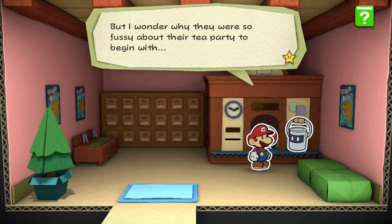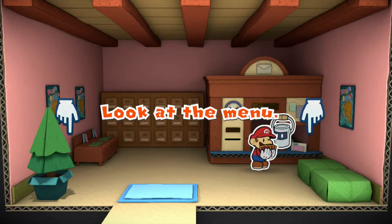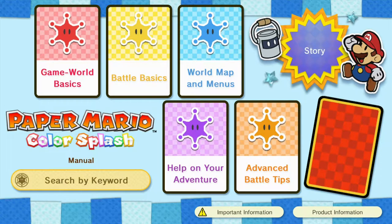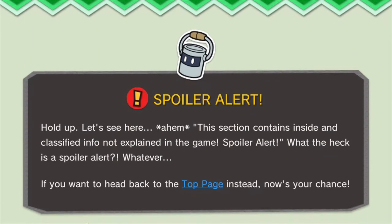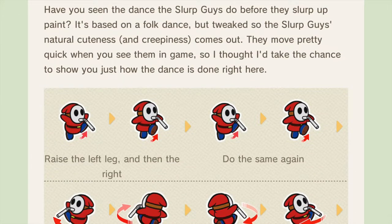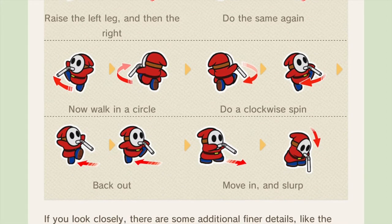I'm going to take that hint and open up the game manual. The game manual is quite interesting — I do recommend reading through it in your own time because there are some funny lines. Let's go right to the secret stuff — spoiler alert! First of all we have the Slurp Guys Dance Choreography! When they were dancing in Ruddy Road and other locations, they do this dance — now you can copy them! Don't forget to slurp at the end!